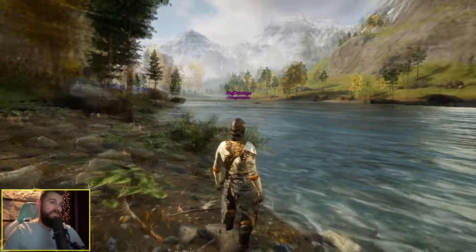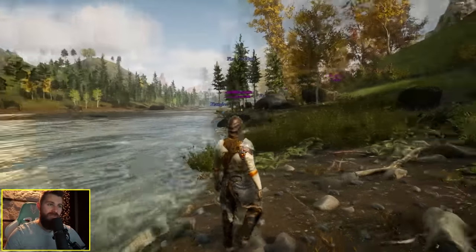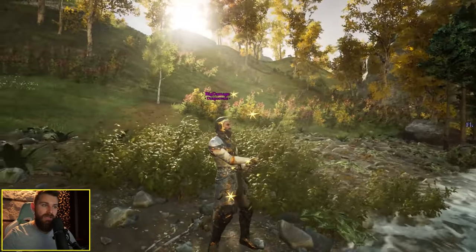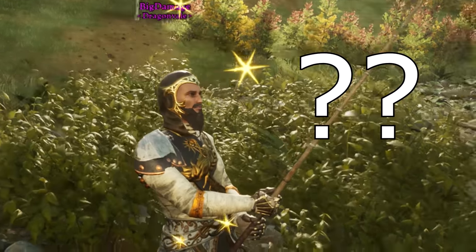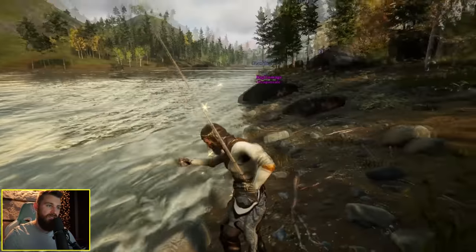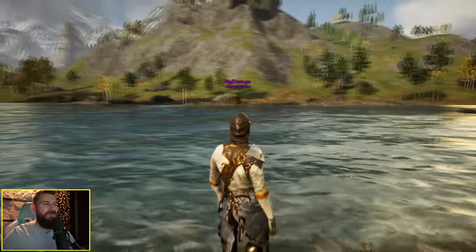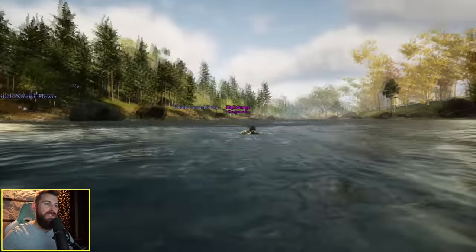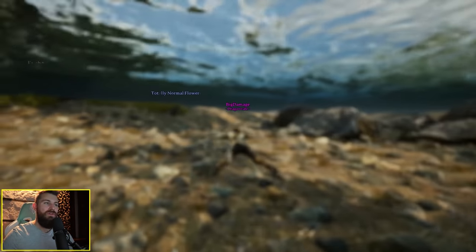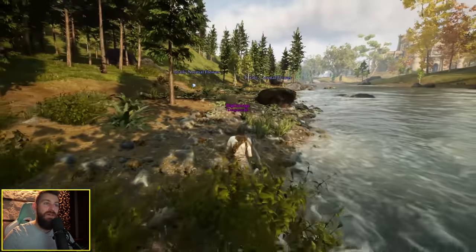I jump on my flaming fox mount and chop down a tree. I wish I could turn nameplates off for some nice picturesque screenshots, but unfortunately there's no function for that in this alpha. Just the kind of river I'd like to do some fishing in — and we caught a fish. The swimming mechanics already feel better than the swimming in Black Desert, though literally any game has better swimming mechanics than Black Desert to be fair.